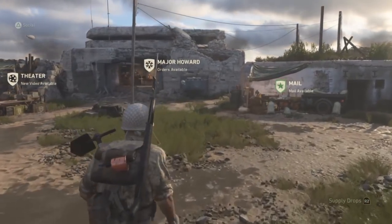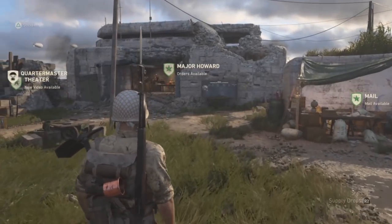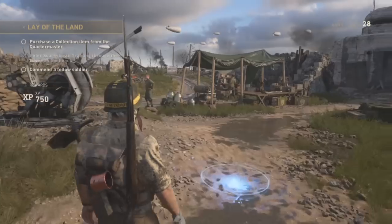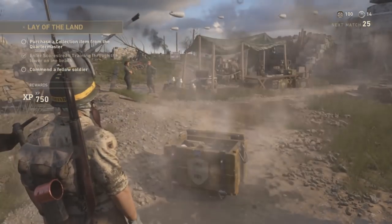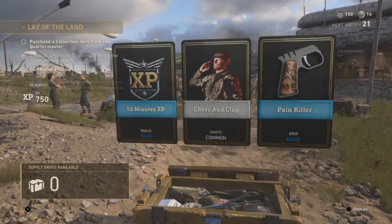There are two ways of getting new clothing in Call of Duty WW2. The first is through rewards earned from supply drops. Your chances of getting a cool outfit from a supply drop are pretty slim, but if you're willing to grind it out or spend some real money, this is one way of getting new clothes.